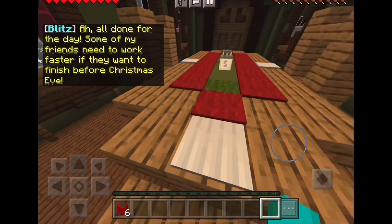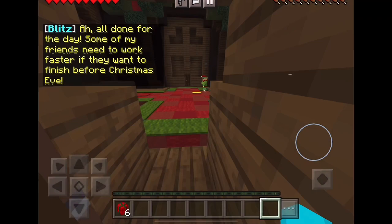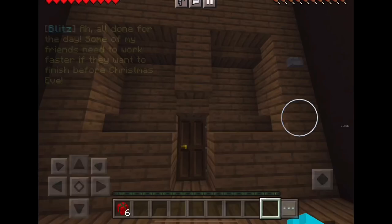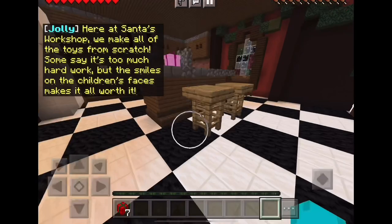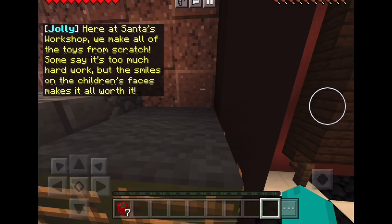'All done for the day — some of my friends need to work faster if they want to finish before Christmas Eve.' Hey, why'd you get a short and sweet elf? Give me my present back! He didn't ramble on forever. 'Here at Santa's workshop we make all the toys from scratch — it's hard work, but the smiles on the children's faces make it all worth it.'